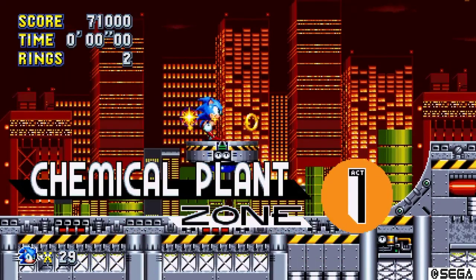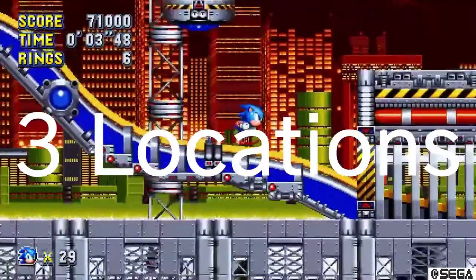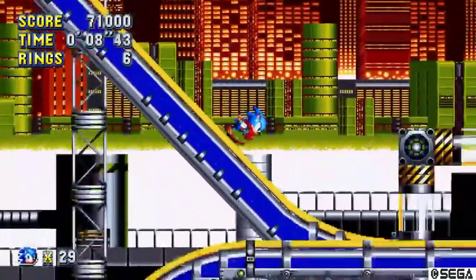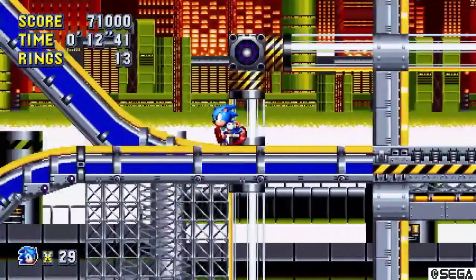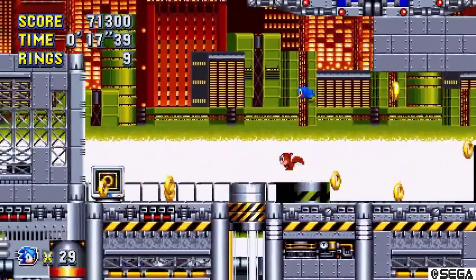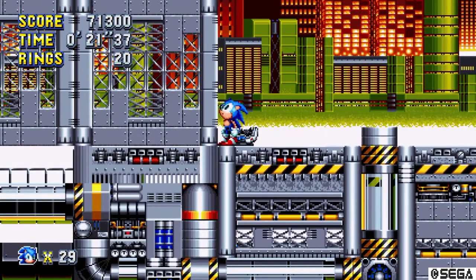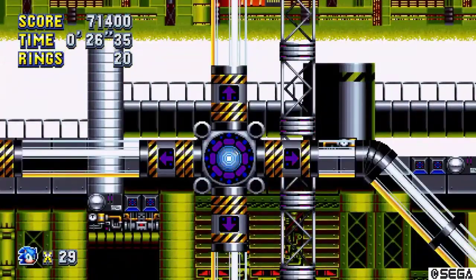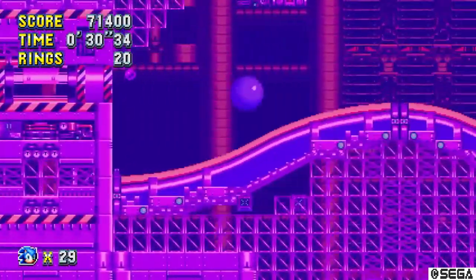We're in Chemical Plant. This has two locations only. For the first location you're going to have to go down here, go to the left — there's a little secret. There's an extra light over there but that's okay. In this part you might get four directional options; go to the left, because this will lead you to the giant ring.